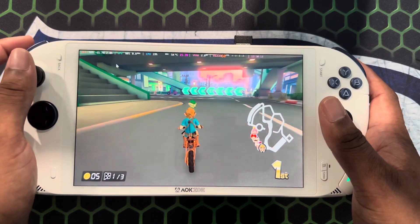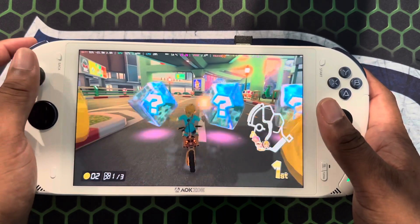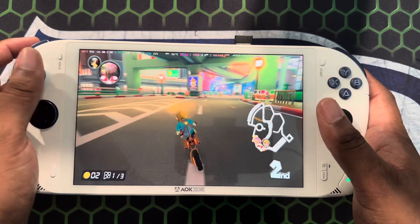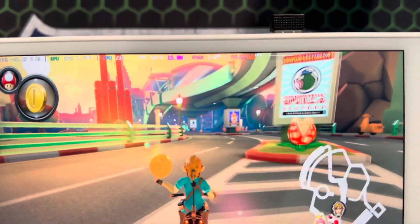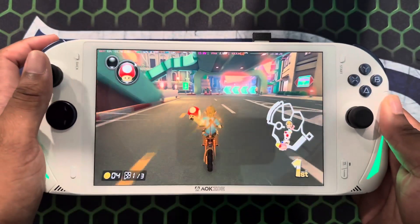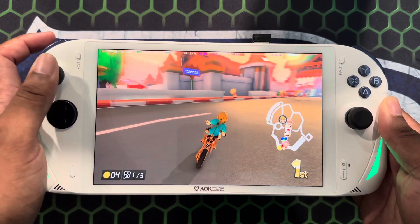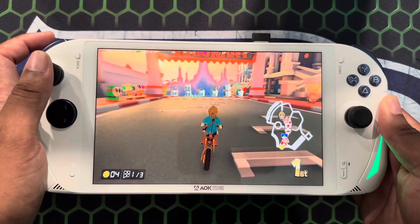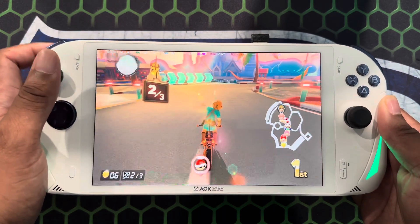Mario Kart 8 is running super smooth. It's set to 20 watts and you could probably drop it down to 15 — as you can see it's only using 15 — so you can save some battery life and be good to go.